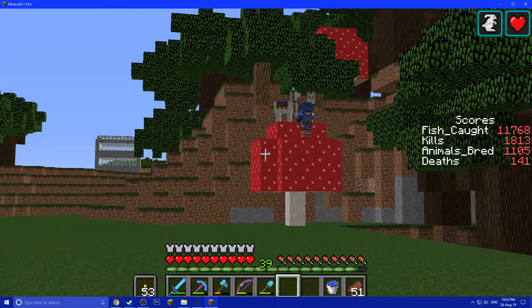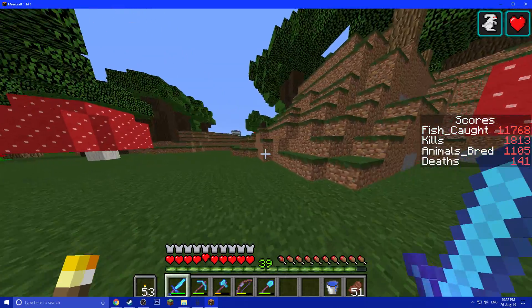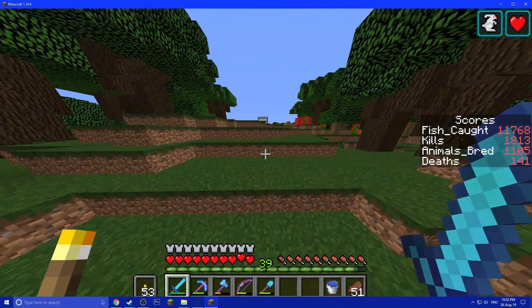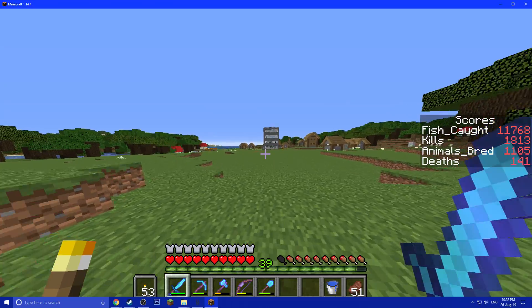On the way to the building, there is a wandering villager who is at a very smart location for business. I removed all of the trees so I can see mobs and it's a smoother walk.